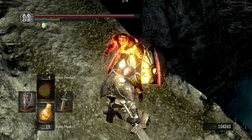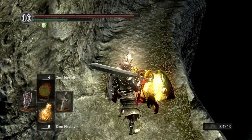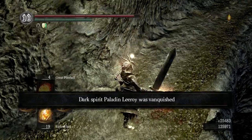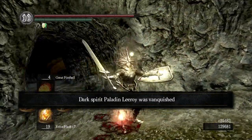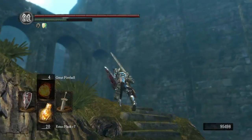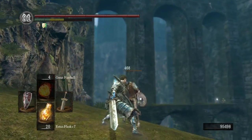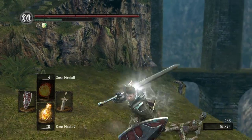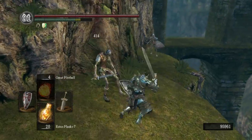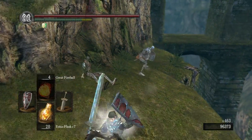So how much humanity is right for you? It all depends on what you need out of humanity, but for the average player I recommend carrying 10 humanity at a time. With 10 humanity this will give you a nice buff to your defensive stats and it will also give you the max item discovery you can get out of humanity, allowing you to get more rare drops from enemies. It's also a small enough amount that it won't be too much to lose if you can't get back to your bloodstain after death.